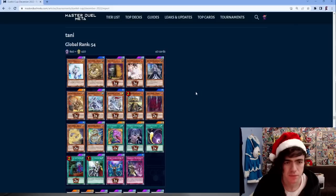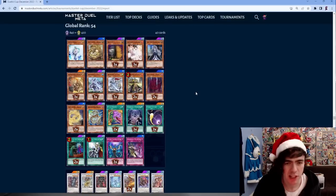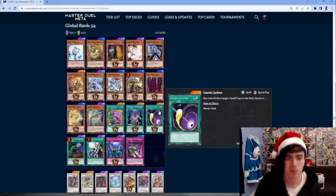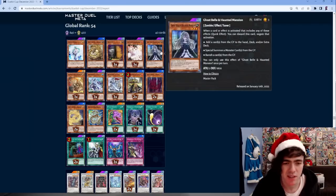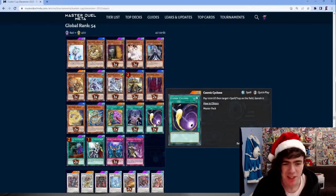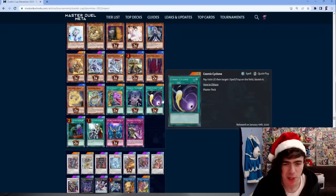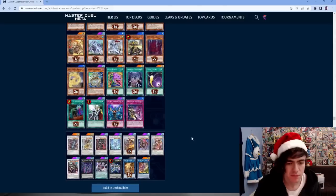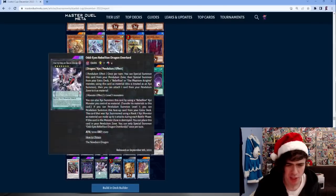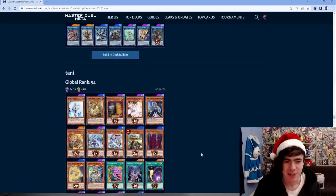Another Swordsoul deck, playing extremely standard except with Triple Cosmic Cyclone and a Ghost Bell - strange choice, but there must have been a lot of graveyard stuff he was facing. One Veiler, one Ghost Bell, triple Cosmic obviously for the Runick matchup since they don't like having quick-play spells banished. A bit of a weird extra deck otherwise.